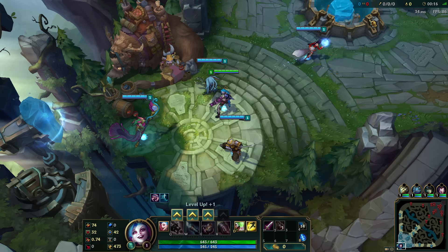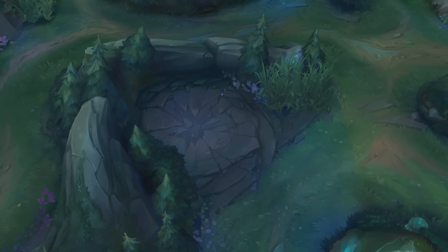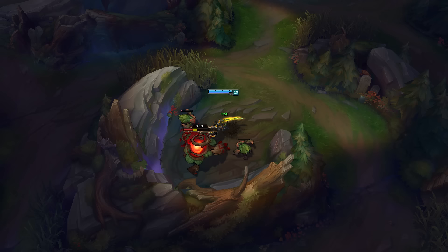Once you've got your starting items, you'll head to one of the three lanes, commonly called bot for bottom, mid for middle, and top for top. Between the lanes is the jungle, a shadowy area filled with powerful monsters that can beat the heck out of an unprepared champion. Slaying these creatures will give you gold, experience, and some pretty sweet buffs.